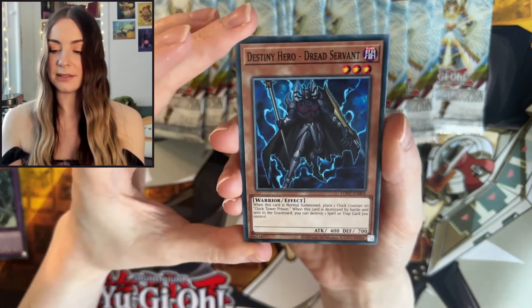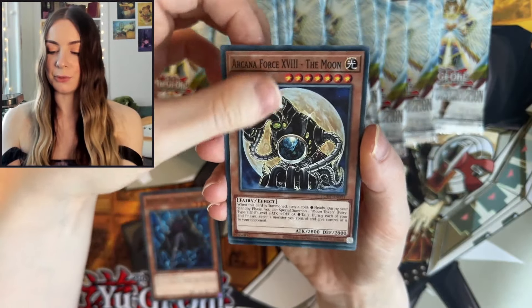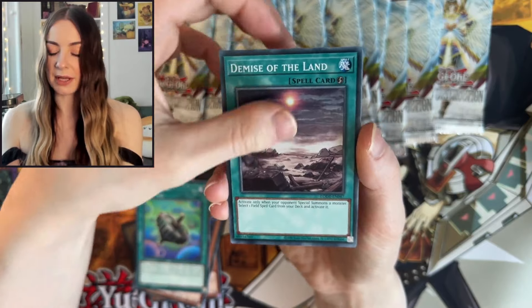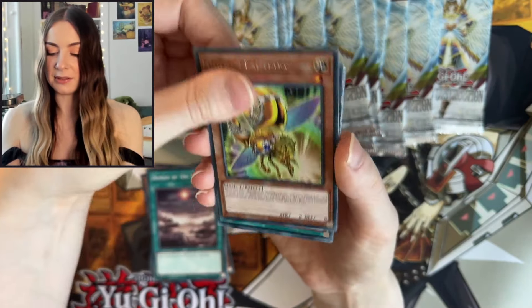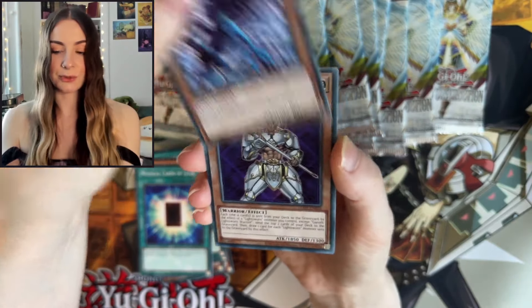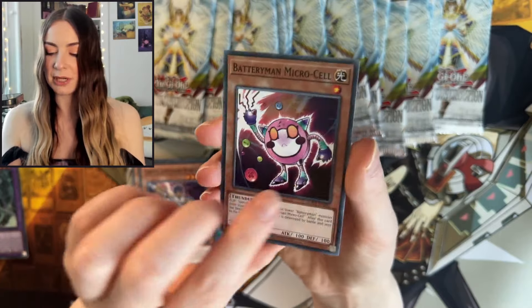Next up we have Destiny Hero Dread Servant, Arcana Force The Moon, Spell Gear, Demise of the Land. Golden Ladybug — that's a cutie. Mystical Cards of Light, Cloudian Storm Dragon, Garoth again, and Battery Man Micro Cell.